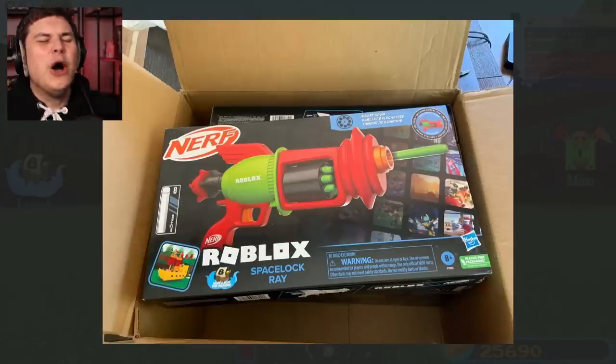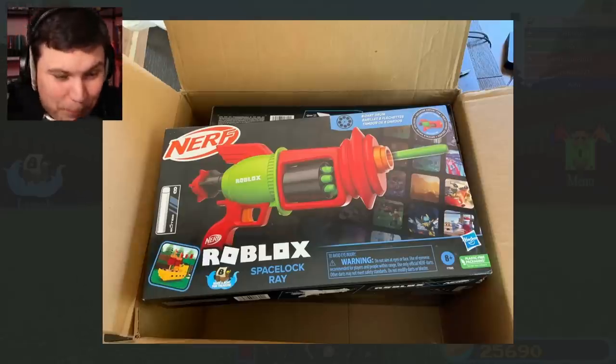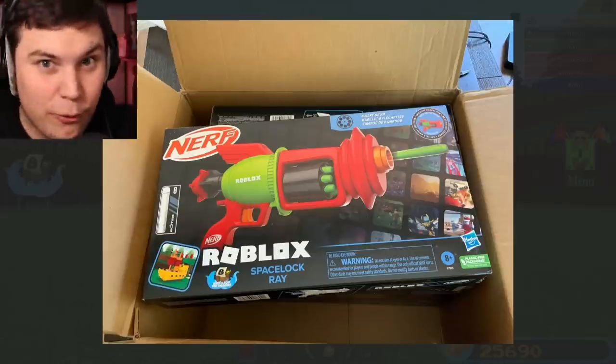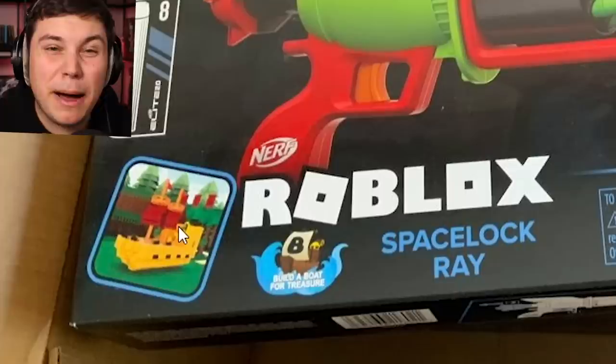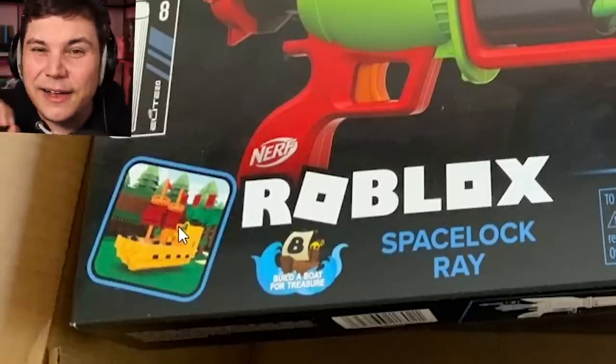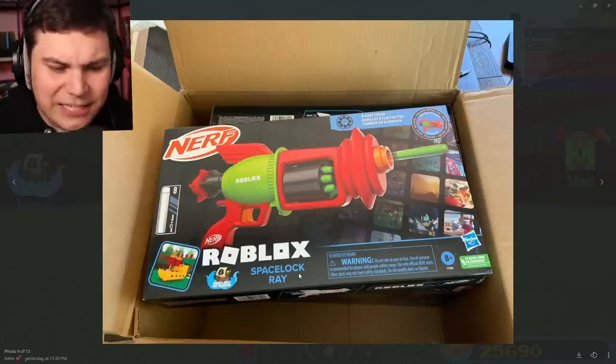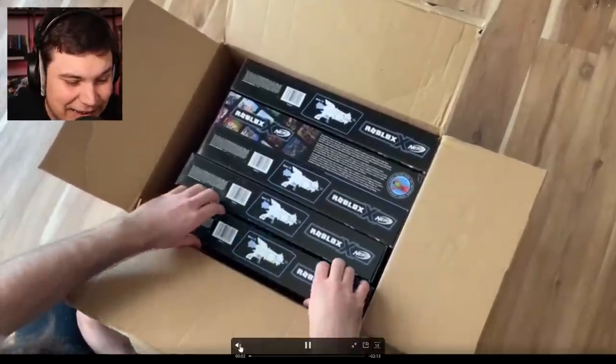Let's look through these pictures. Look at this thing! We got the brand new Roblox Nerf Blaster. It actually looks pretty freaking cool. And as you can see right here, bottom left, there is a little icon — Build-A-Boot for Treasure. You get the Build-A-Boot for Treasure Space Lock Ray, baby! I'm so freaking excited.